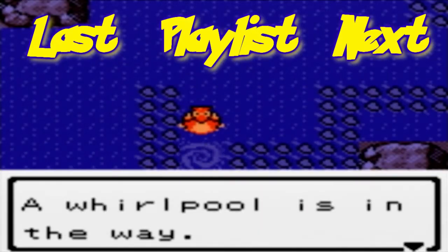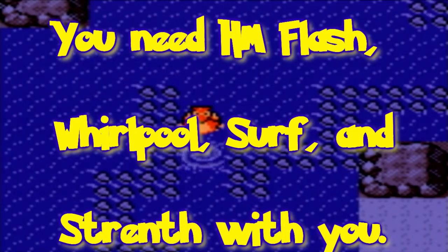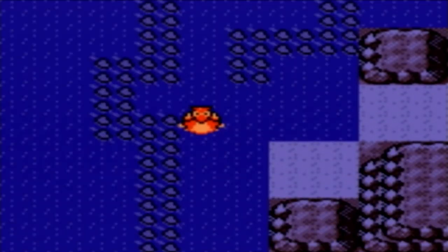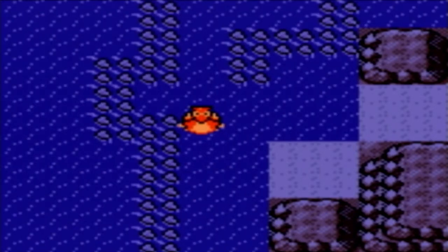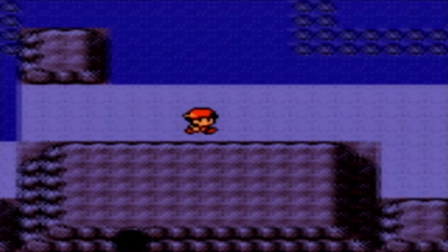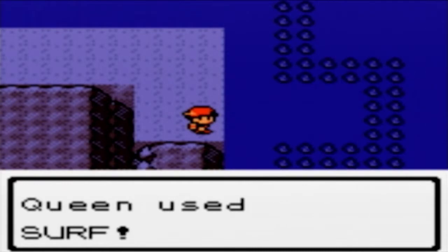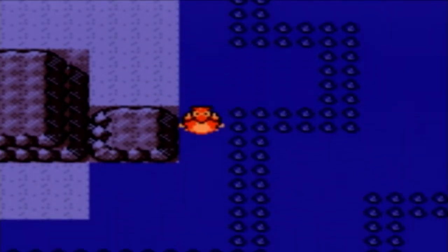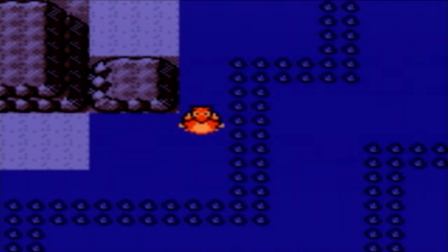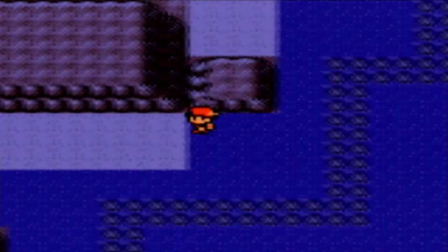Here we are in the Whirl Islands. Keep in mind that there are several Whirl Islands and only one of them has Lugia in it. If you're playing Gold, Ho-Oh will be at level 40 in the main game, because you'll get the Rainbow Wing in the main game. Lugia, in my case, is level 70, and you get the Silver Wing in the after-game. For Silver, you get Lugia at level 40 in the main game with the Silver Wing, and then Ho-Oh in the after-game at level 70 with the Rainbow Wing.